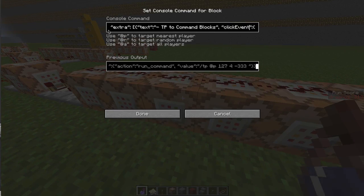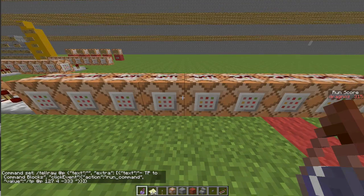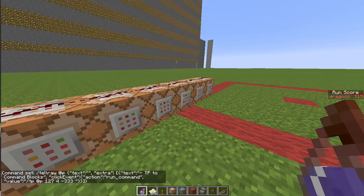The next one is where it gets slightly more complicated. It's a tellraw targeting the player, with the text field left blank — otherwise it adds non-clickable text in front of our clickable link, which we don't want. Then there's an extra entry containing first the display text, which is a square bracket followed by open curly brackets, and the text is 'TP to command blocks'. For this extra, we also add a click event: the action is to run a command, and the value of that command is 'TP @player' to whatever those coordinates are. Each command block contains exactly the same structure, but with a different description and different coordinates, which is what generates the menu.